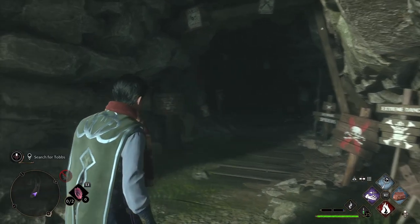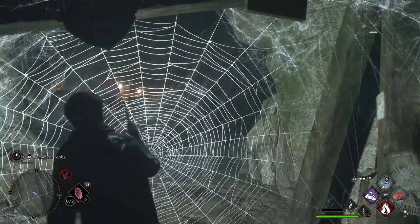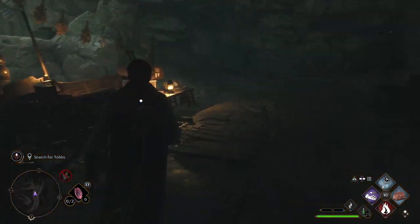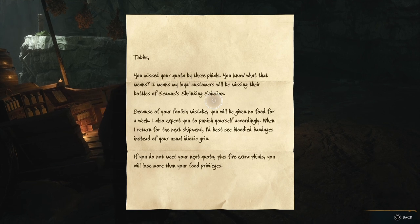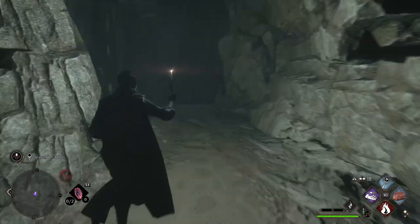There are lots of signs here telling you to beware of spiders, so you know what you're in for. Head on in and make sure you use Incinerate and burn this web down. Head over here and to your left there's a treasure chest and a note. This is telling the story of poor little Tobbs and his evil, hateful master. After that, we're going to continue on down through the passageway.